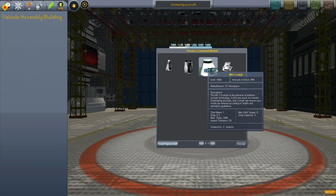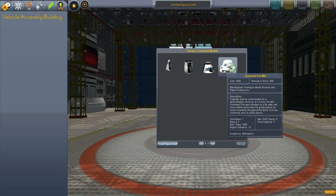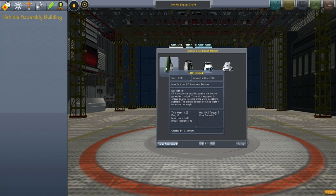In addition to your standard capsule for your vertical launch rockets, we have alternate cockpits for space planes. So that is what I'm going to be messing around with today. A few other things - a lot of bug fixes in this update.